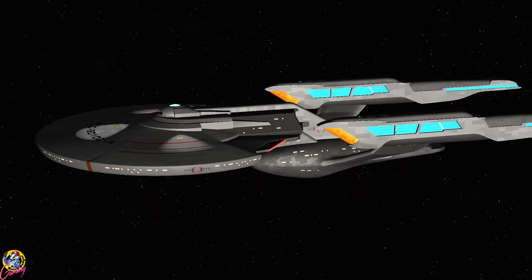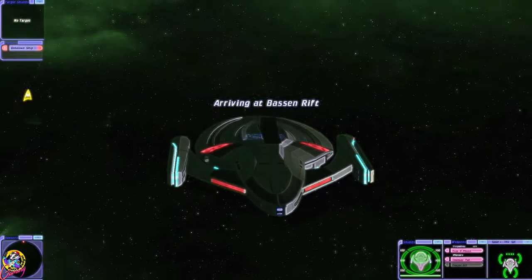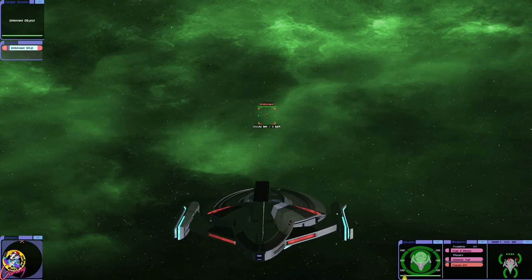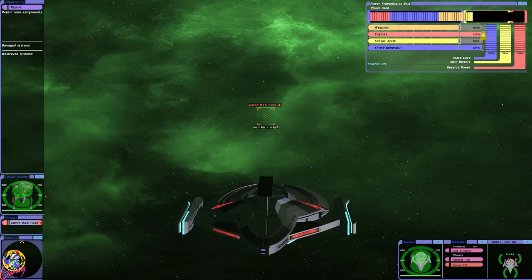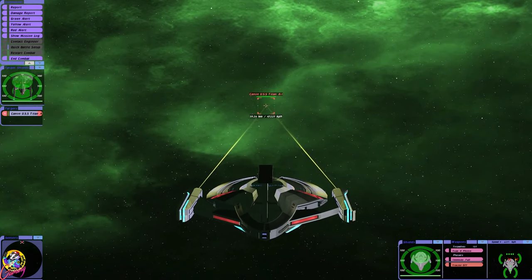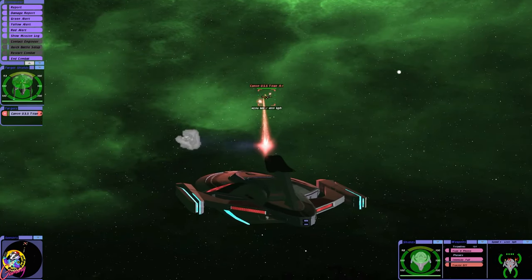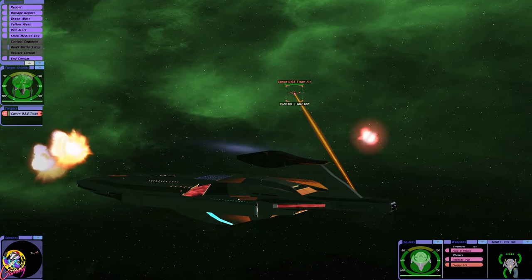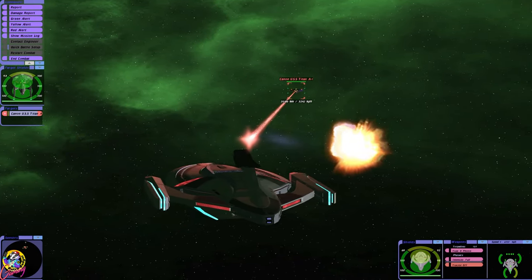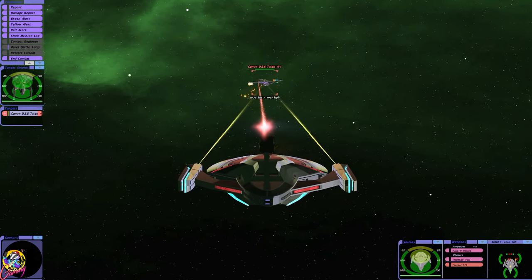I thought a good first test for the Scorpion would be to go against the Titan A. So we have dual phasers, and a rather interesting sting in the tail which fires some sort of disruptor. I'm not sure what it is to be honest. Some rather interesting photons.